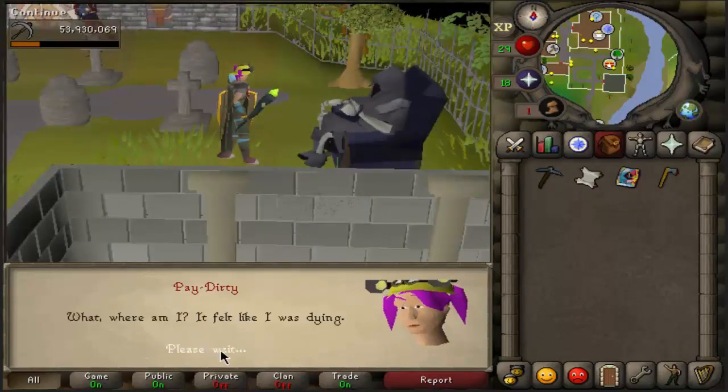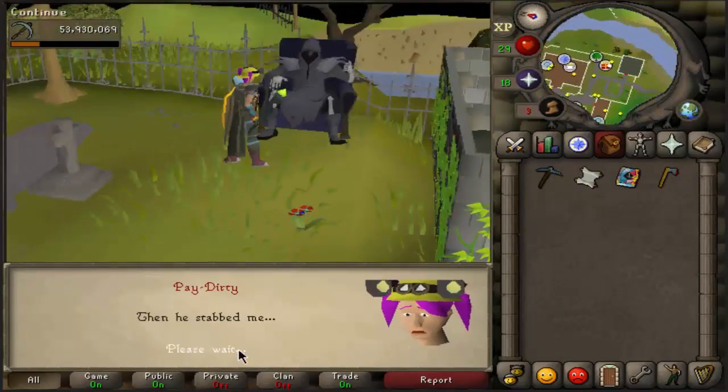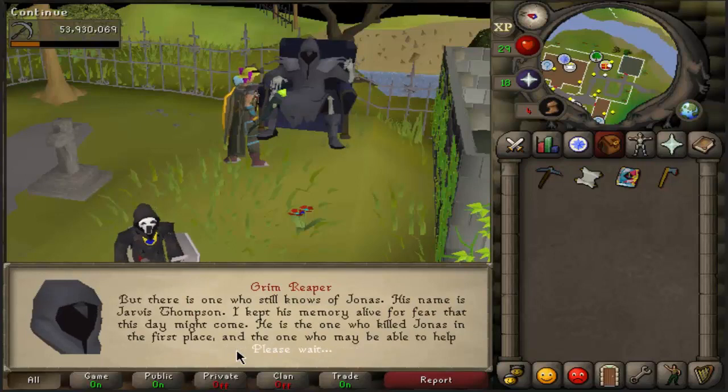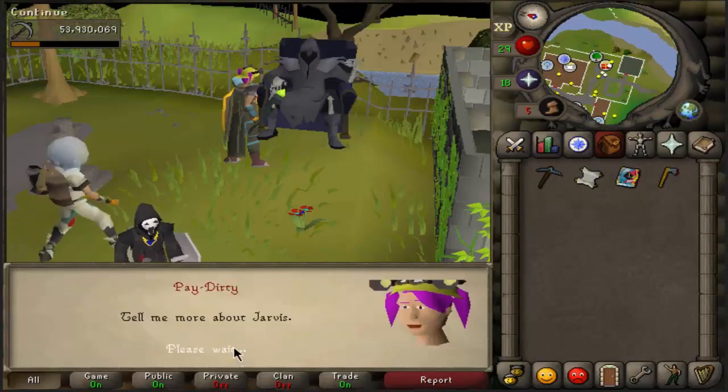Now you come back to Grim Reaper. He will be mad at you because you basically - that guy you released is an evil ghost. Just skip through the dialogue. Talk about Charvis - you don't have to do this, but if you need more info you can.